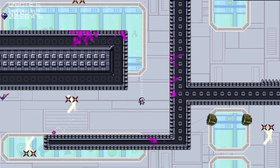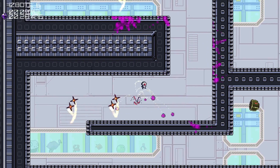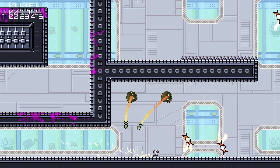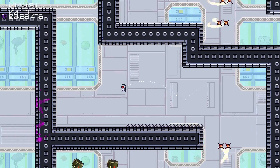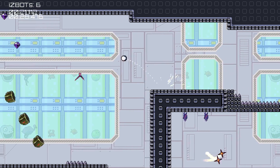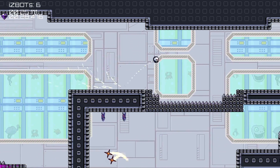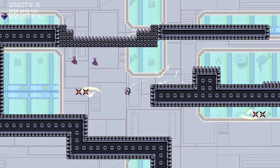Another thing that kind of bugs me about this game — a really, really small thing — is that whenever you spawn, you actually start a couple of pixels in the air, which is annoying because if you're trying to do a running jump right off the bat, you end up doing your second jump, which is no good.